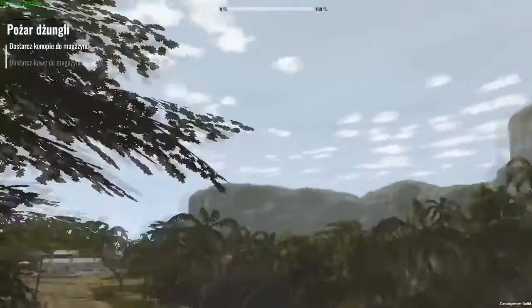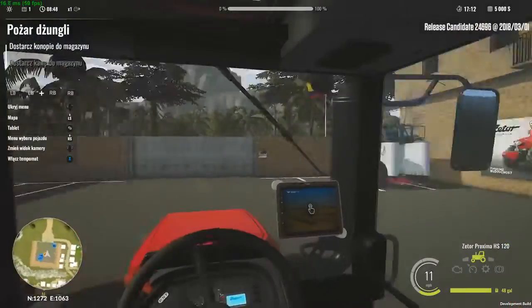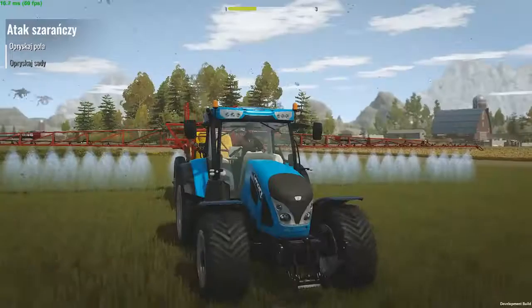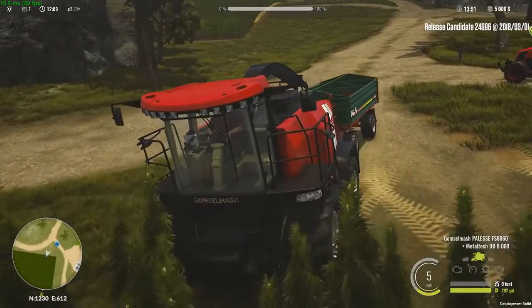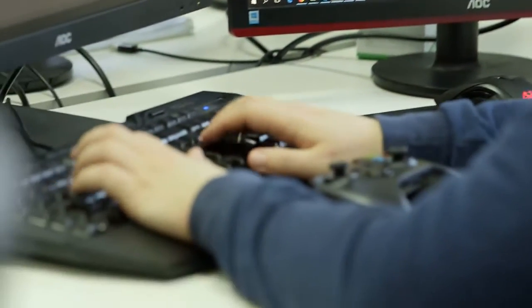So with time, the campaign becomes more like a sandbox. We've taken some of the structure of RPG games — there are missions that you will need to complete where you learn some of the more advanced game mechanics. There's also free choice where you can decide what to do next. To coin a phrase, the campaign is a journey from zero to farming hero.